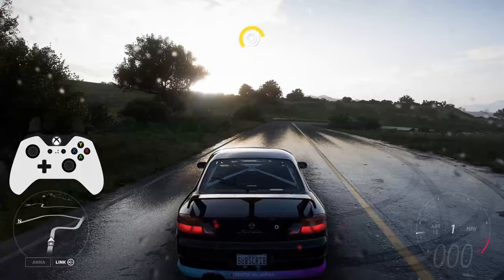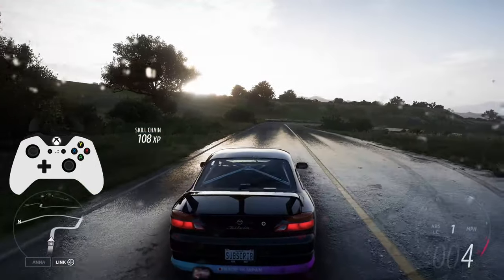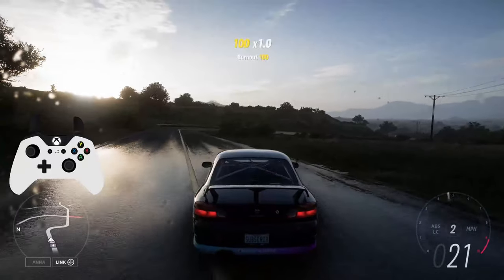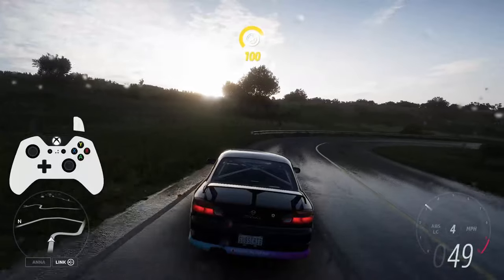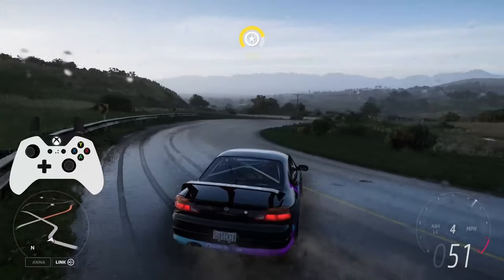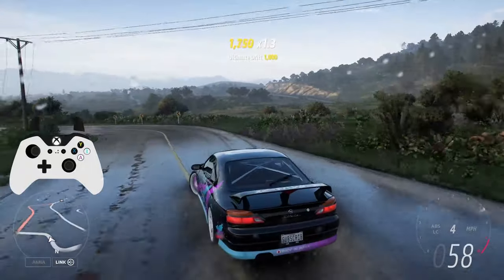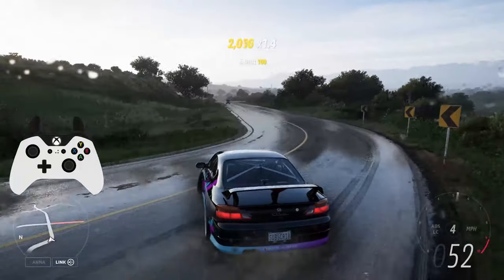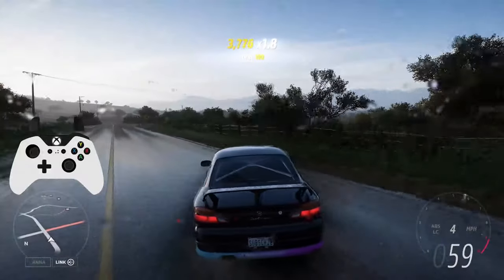The first thing we're going to talk about is drift entries. There are three different ways you can enter a drift or an oversteer. The first way: go to fourth gear, floor it, turn yourself all the way to the right. That's called a power oversteer — you just floor it and the power oversteers your car. Pretty self-explanatory, very basic, very beginner method.